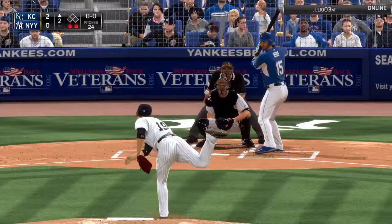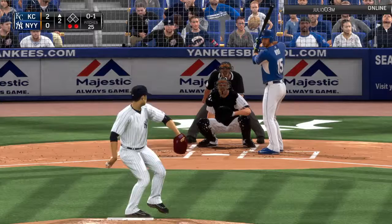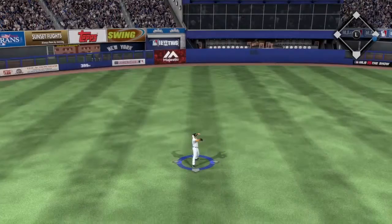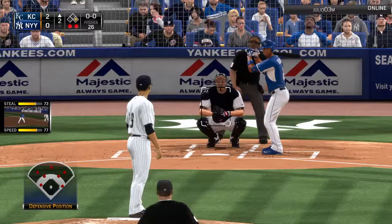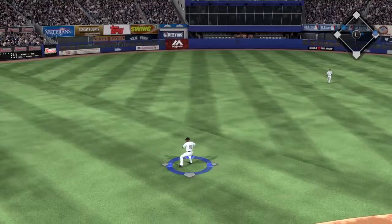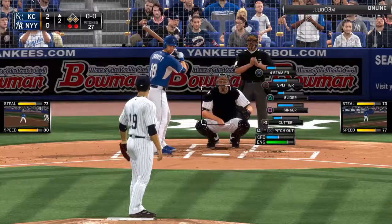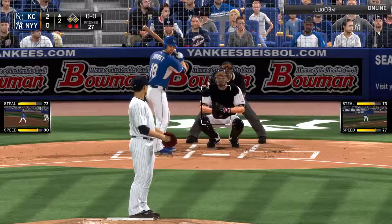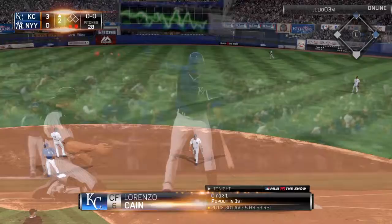Here's the pitch — line foul, strike one. Tanaka already has his team down two runs and we're only in the second inning. That's lined into center field — a base hit for Alex Rios. The Royals really putting it on here in the second. Escobar is up next; the pitch is lined into center — another hit for the Royals. They're sending Rios to third; the relay comes in and he's safe. Yankees really falling apart here in the second inning. Two outs — that's going to be a hit. The Royals have now taken a three-to-nothing lead.